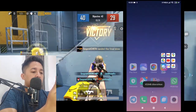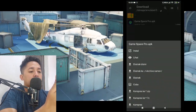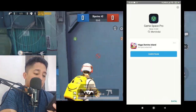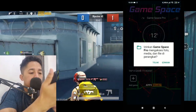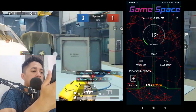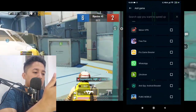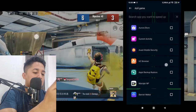Sekarang kalian tinggal buka saja di file manager, terserah kalian. Dan cari di folder download, namanya itu adalah Game Space Pro. Kalian tinggal install saja, dan tunggu sampai proses penginstalan selesai. Habis itu kalian tinggal buka. Dan tampilannya seperti ini ya, ini lebih diperbarui dan keren. Di sini ada gear, kalian tinggal hidupkan autobusnya. Di add game, kalian tinggal tambahkan dulu game yang mau kalian mainkan, seperti Free Fire, Mobile Legends, dan Arena of Valor.